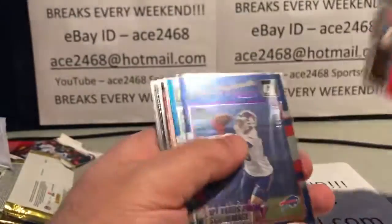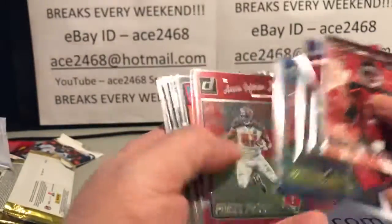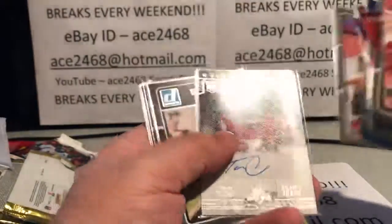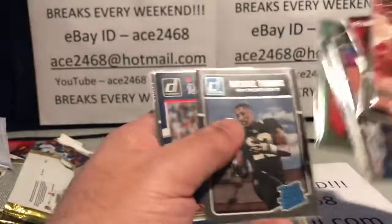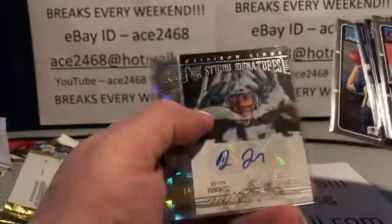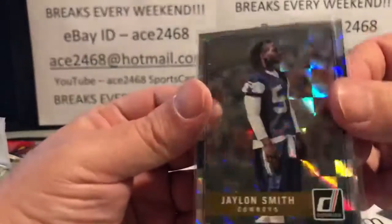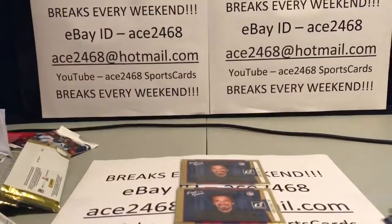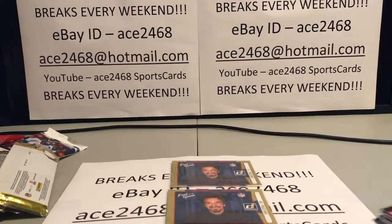Let's do a real quick recap of the hits: two Winstons, nice Tampa Bay Bucks, nice Falcon, back to back Tajay Sharp, the green on green which is awesome, Michael Thomas, the number two Jared Goff autograph, another nice autograph Rookie Card Studio Signatures, and we started off with that nice Cowboys rookie. Sorry that was rushed a little bit at the end, but thank you all for joining. Hope to see you guys on another future break. Thanks again, bye!